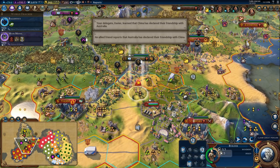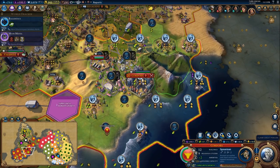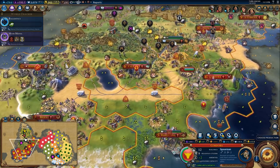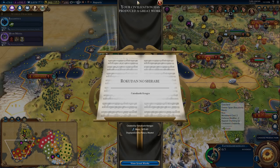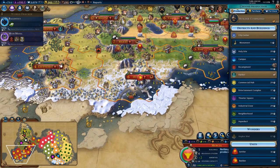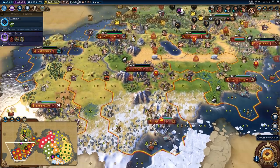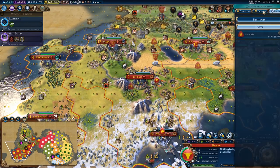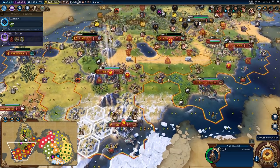I really like how you can use the adjacency of your neighbors. So here's a great musician, and we almost have the Bolshoi Theater, so we may as well create another great work of music. Over here we just got ourselves a builder. I think I was tempted to put a great thingy... did I ever purchase the naturalist? I don't think I did. Let me purchase a naturalist here.